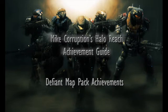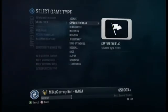I am Mike Corruption and today I will be guiding you through the Defiant map pack achievements on Halo Reach. There are three achievements: Candy from a Baby, Cracking Skulls, and Return to Sender.